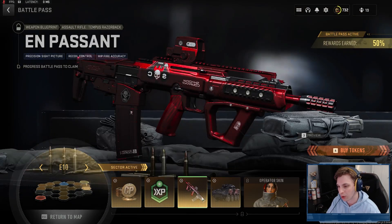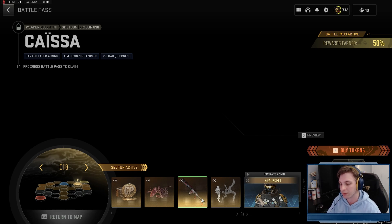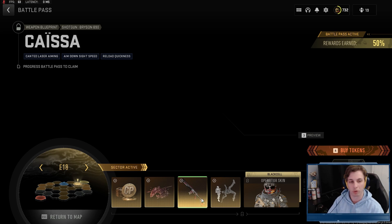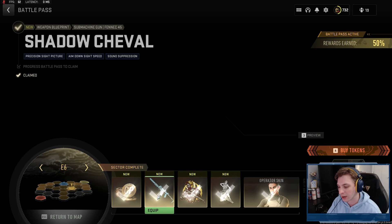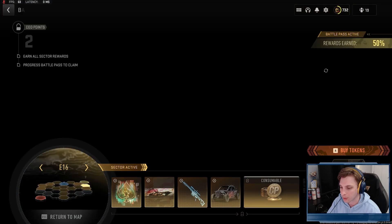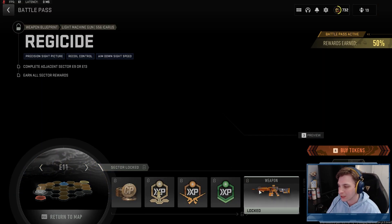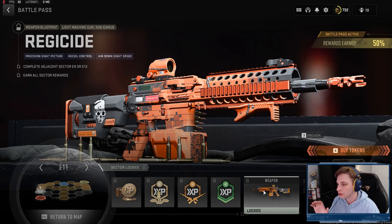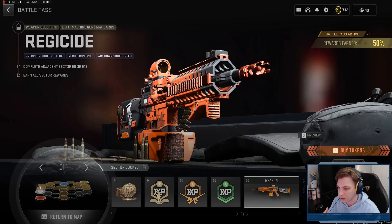We have a lot of good blueprints — some very standout red and blue ones. There's the Tempest Razorback assault rifle, the Bryson 890 shotgun, which got buffed in Season 4 Reloaded. We also have the blue Fennec 45 that looks very clean, the MCPR-300 sniper with Shadow Company logos and a Ghost skull on it, and at E11 a techno-style orange 556 Icarus with a digital skull on the back that really gives Cold War vibes.